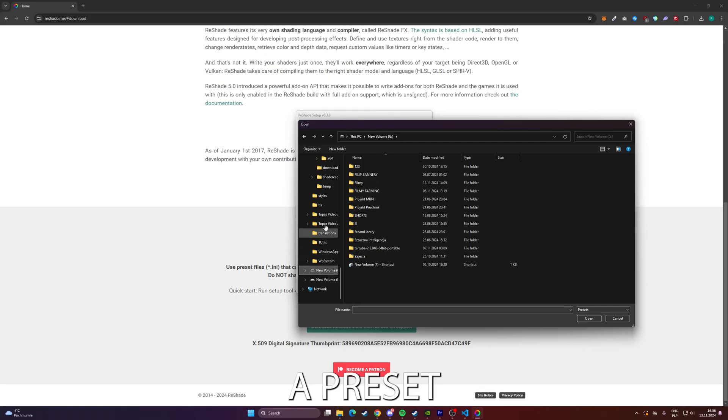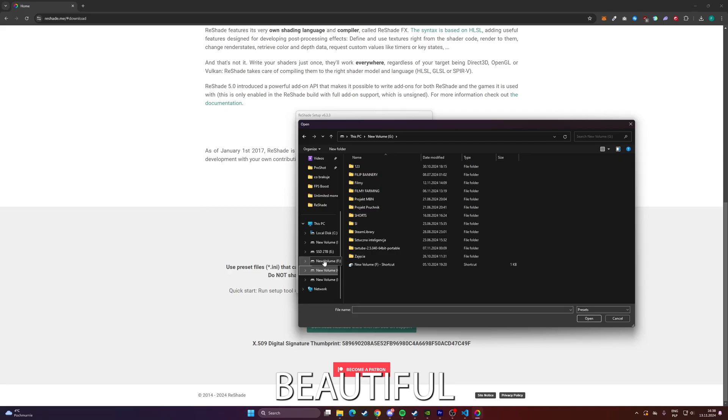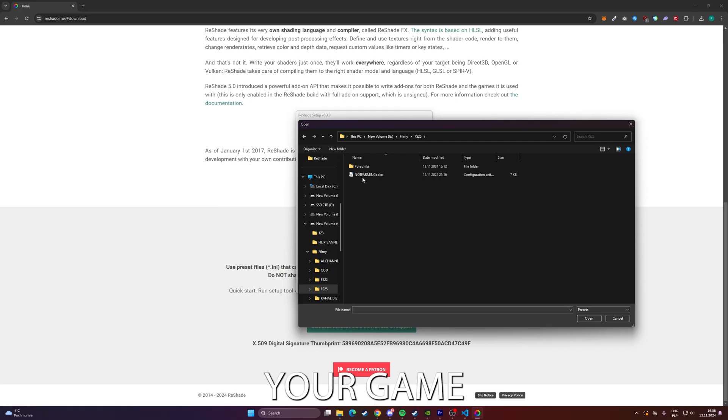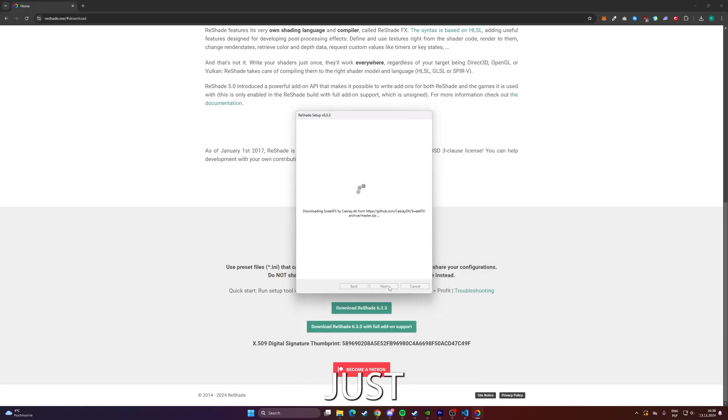You can also install a preset, which you'll find linked in the description, to get the same beautiful colors and visual effects I'm using. This preset is ready to go, so once you load it, your game will instantly take on the enhanced look I'm showcasing here. Just download the file, add it to your ReShade presets, and you'll be all set with vibrant colors and crisp visuals.